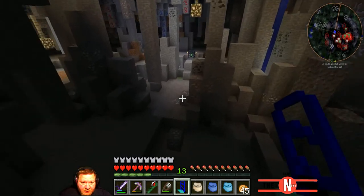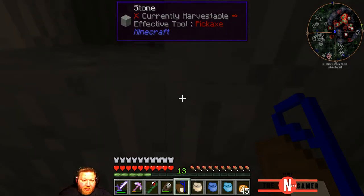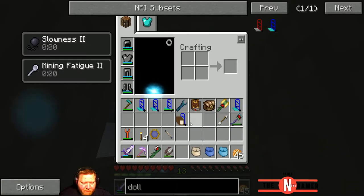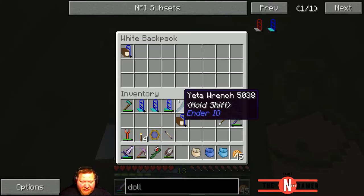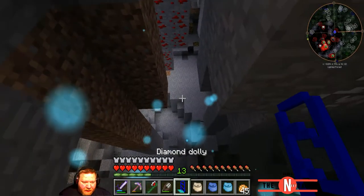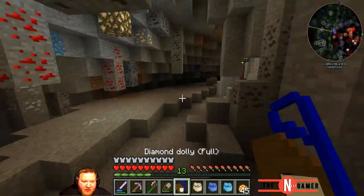There's one over here - another creeper spawner. I found a glitch guys! Do not tell anybody - well, tell all your friends that play Minecraft. I am slowed and affected right, but as soon as I pick it up in my hand it goes away. Put it down and it's there again. Put it in a bag and it's gone.